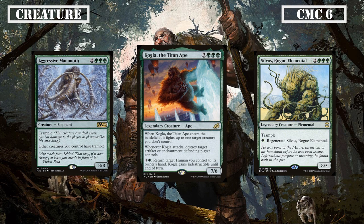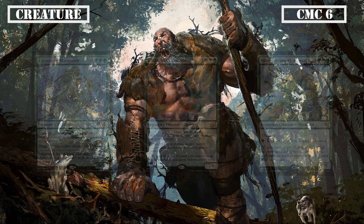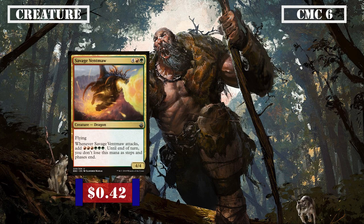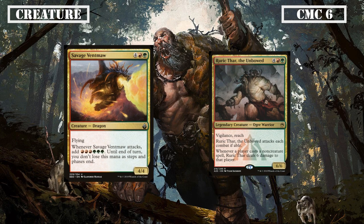More big creatures are up next with Aggressive Mammoth, Kogla the Titan Ape, and Silvos Rogue Elemental. Aggressive Mammoth is an 8/8 with Trample that grants all our other creatures Trample as well, ensuring that our creatures won't be able to be chumped when they swing. Kogla is a 7/6 that fights a creature when it ETBs, destroys an artifact or enchantment when it attacks, and we can pay 1 and a green and return a human back to hand to make it indestructible, giving us a suite of removal and occasional protection on a big body. Silvos Rogue Elemental is an 8/5 with Trample that can be regenerated for a single green, making it a big and difficult to remove threat for our opponent.